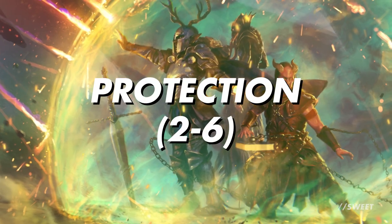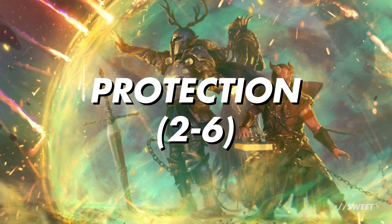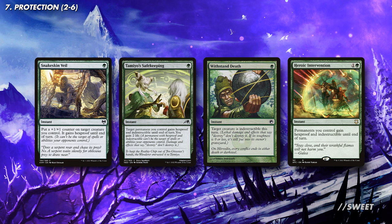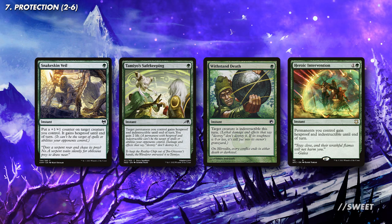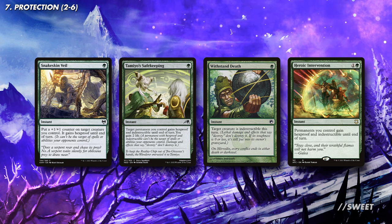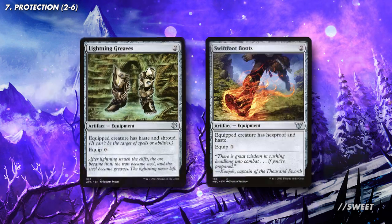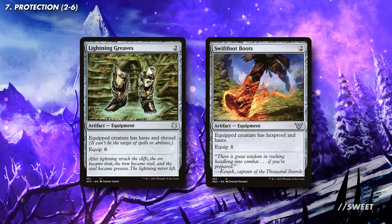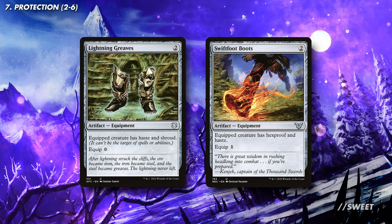The main downside of having a beefy commander is that it costs a ton of mana to get out, so we are going to want to run some protection to help keep Bobby around. First up we have some instants that can either protect just our commander or our whole board. It's just really hard for our opponents to plan around these — definitely consider running more of them if you're in a more interactive or competitive playgroup. After that you have the always solid Lightning Greaves and Swiftfoot Boots which can protect our commander turn after turn, and the added haste will be really nice as well.